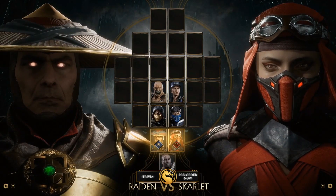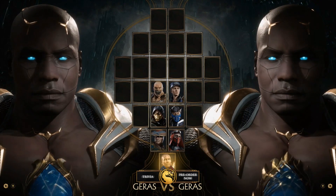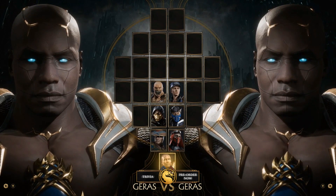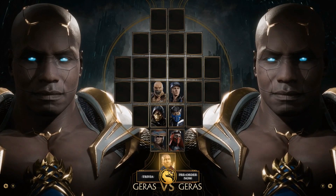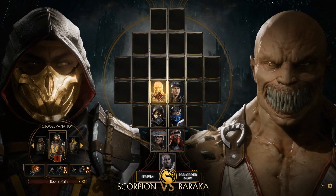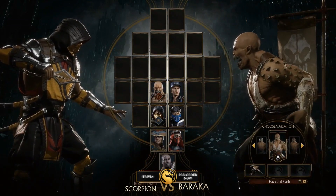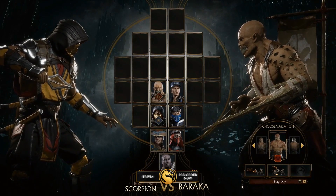We are seeing seven characters in this reveal: Baraka as a returning character, Sonya Blade, Scorpion, Sub-Zero, Raiden, Scarlet, and a new character called Geras. And as in MKX, you will have three different variations of fighting style to choose for every character.